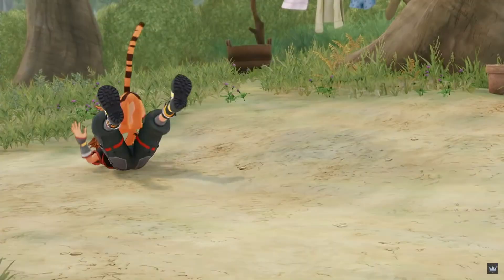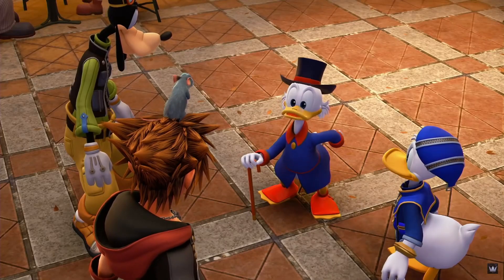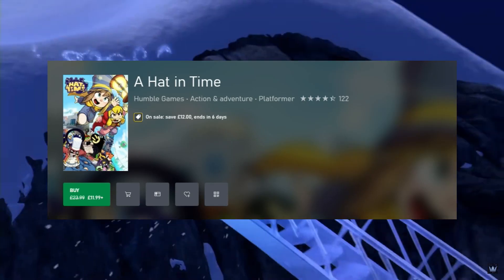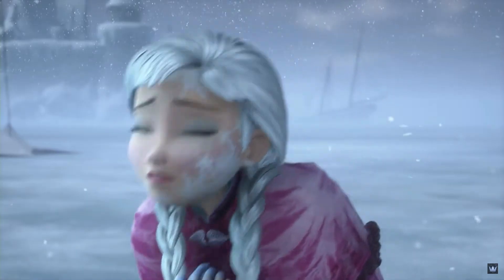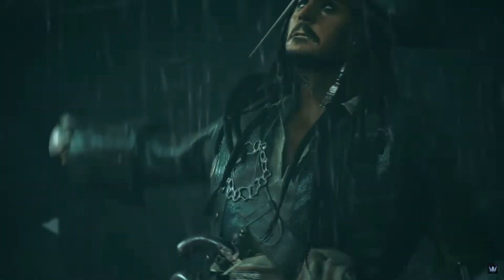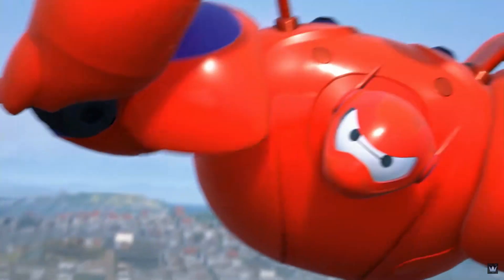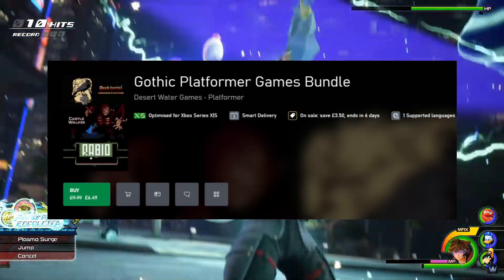We have a cute 3D platformer featuring a little girl who stitches hats for wicked powers — A Hat in Time. It's 50% off at £11.99, rated 4.25, and will take you 15 to 20 hours to get the full completion.